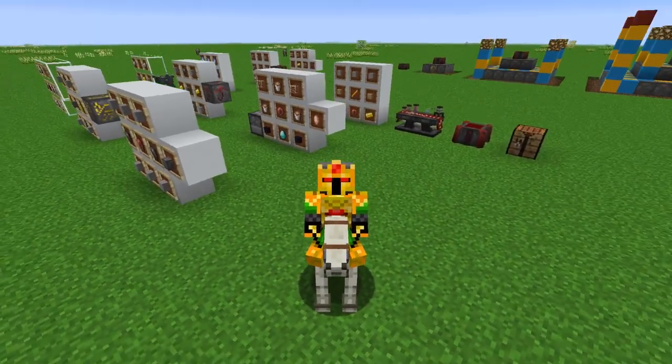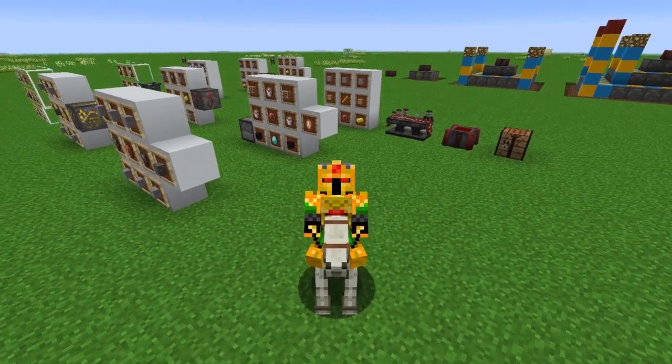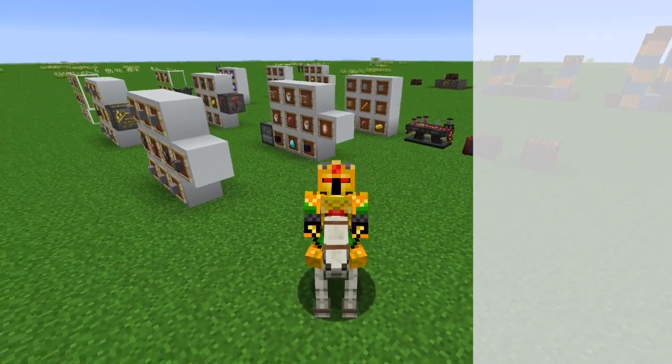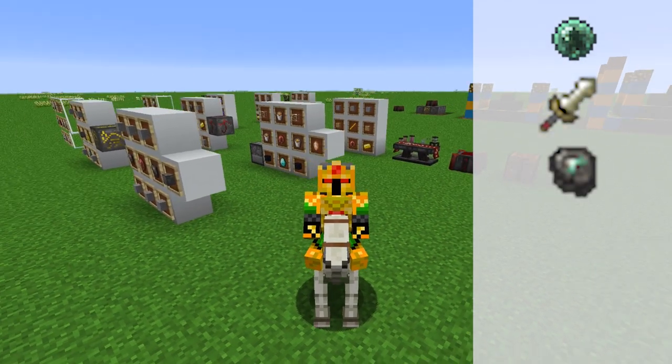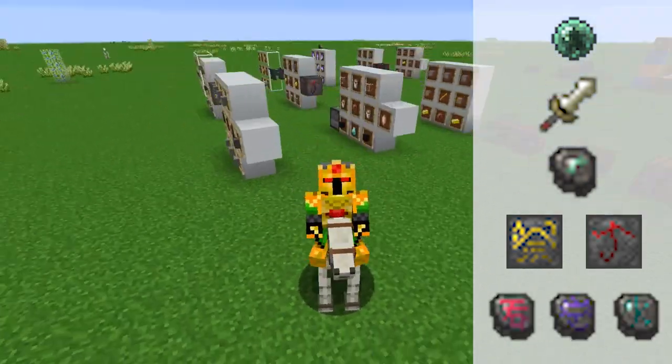Hello everyone and welcome back to another guide for blood magic. Today we'll be going over what you can make with a tier 2 altar. That includes the apprentice blood orb, the dagger of sacrifice, reinforced slates, new runes for your blood altar, and many more sigils.